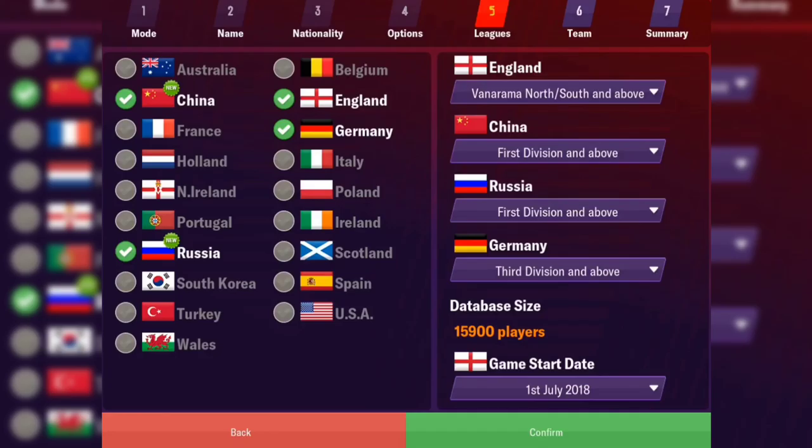For me, the addition of Russia — I don't really get it. I'm presuming the game must sell quite well over there. China I very much like because, as you can see on screen, it's very European heavy at the moment. The addition of the fake USA MLS last year was great, although it's disheartening that it's not really the MLS — it's just one league system with no promotion or relegation, none of the drafts and all that. The addition of China, South Korea, Australia and US gives people options outside of that European comfort zone. I'd love to see Mexico, Argentina, or one of the South American leagues added next year.